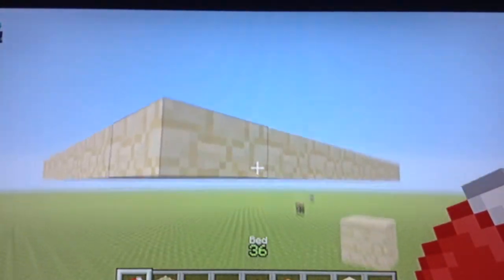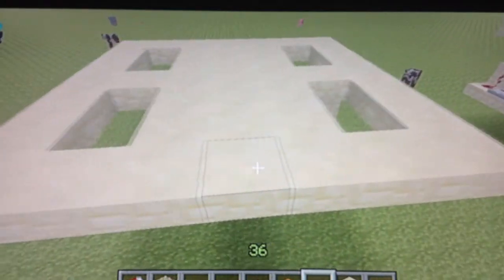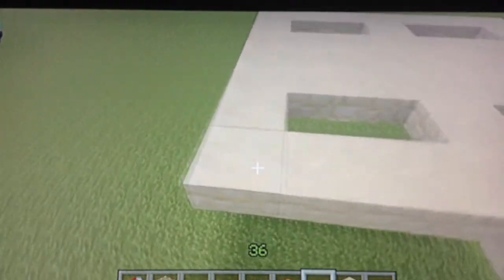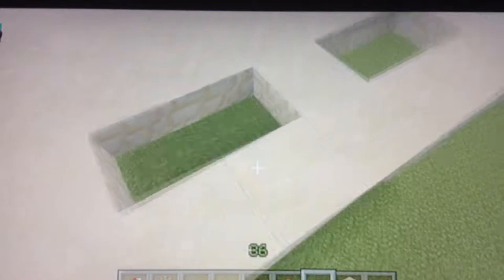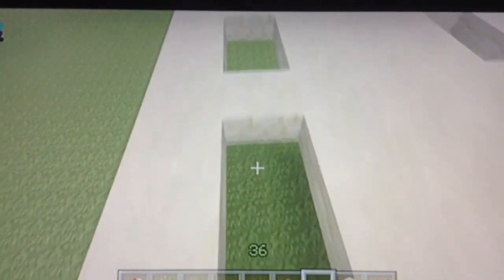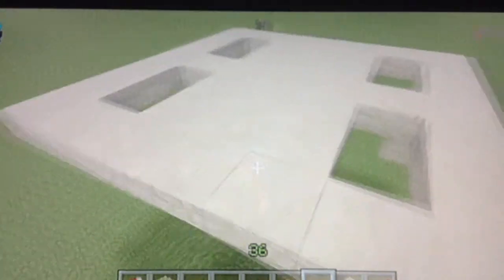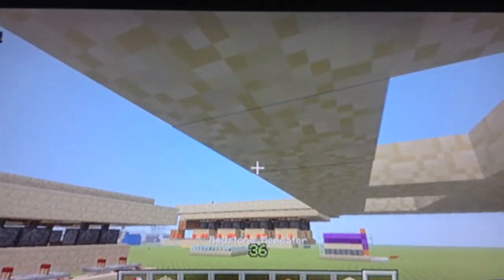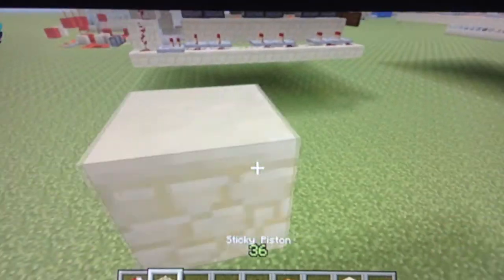For this build you need slabs. You need a seven-by-seven area — it has to be a seven-by-seven area. You should have three normal slabs in the middle, and you should dig down: one-two, one-two, one-two, one-two — you should have this pattern. Then I'll just mark out where all the pistons are going to go. From the slabs, you want to dig one or two blocks down.